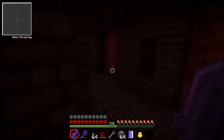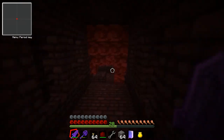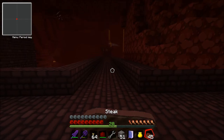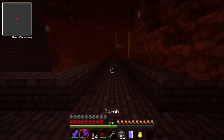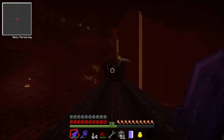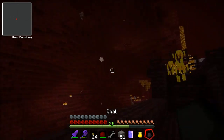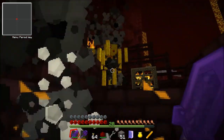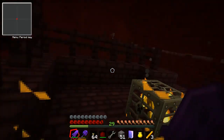I found the blazes - they're right here. I'm ready to take them down. Oh, there's a wither skeleton there as well, I need to take it down. I'm on fire but I'm owning. All the blazes are down already. I'm taking down these blazes - down he goes. One-hit knockout on blazes is very useful because they typically build up and become extremely hard to destroy.